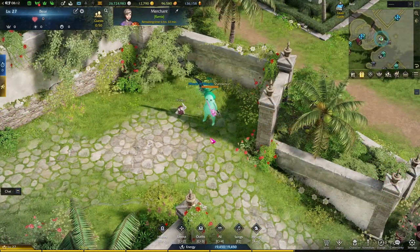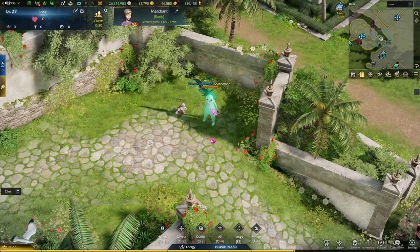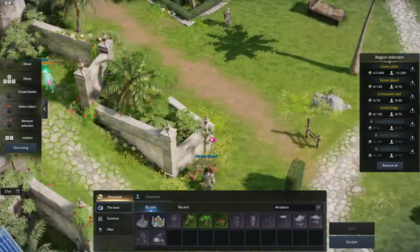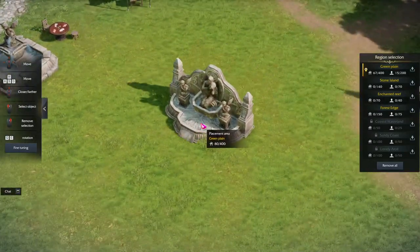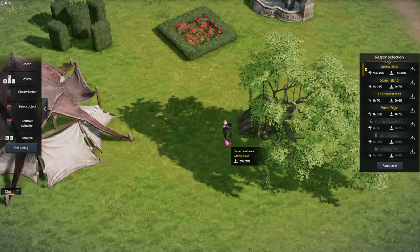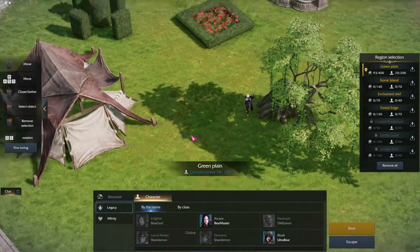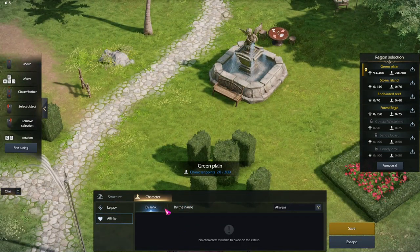If you look towards the bottom of the screen, there should be some shortcuts for you. These open up the facilities in your estate and can be useful. The first one we'll talk about is Layout, which has a shortcut of Ctrl-2. This lets you place furniture and objects in your estate freely. It's mainly for cosmetic purposes, so have fun with that. You can also place your own individual characters as well as affinity characters.